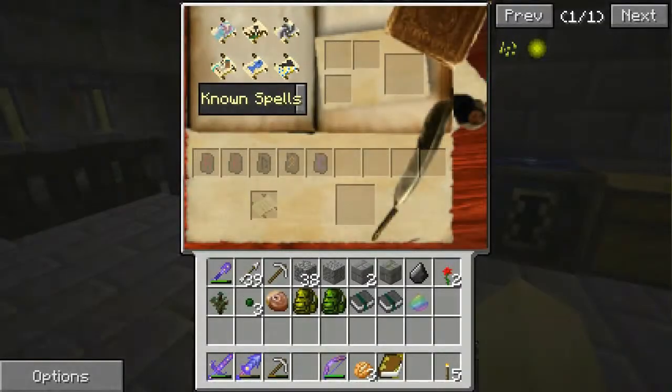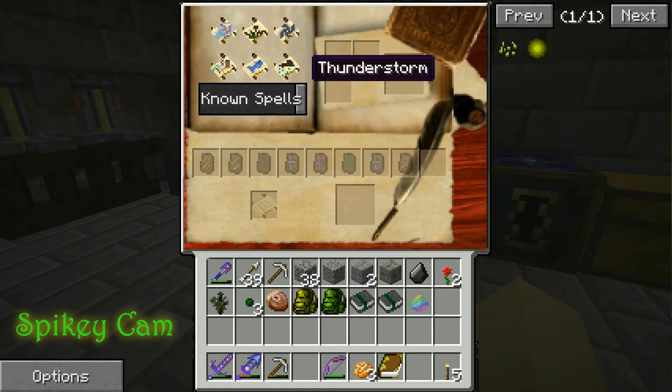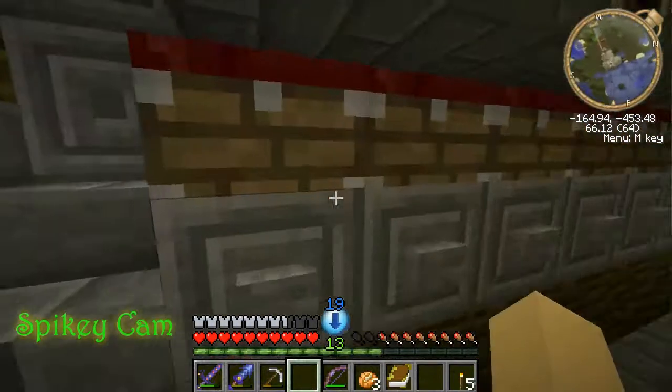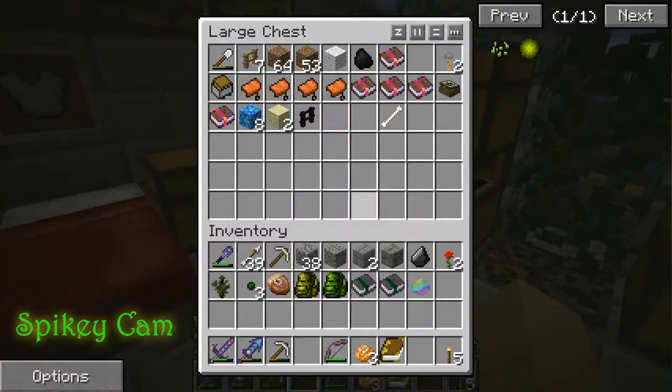I want to make Thunderstorm - that's one that I do want to make. So I need two oranges, two blues, a blank, a yellow, and a purple and a green. I need to write this down somewhere. I think we just need to make one of these - but I'm gonna make that spell real quick, so paper.